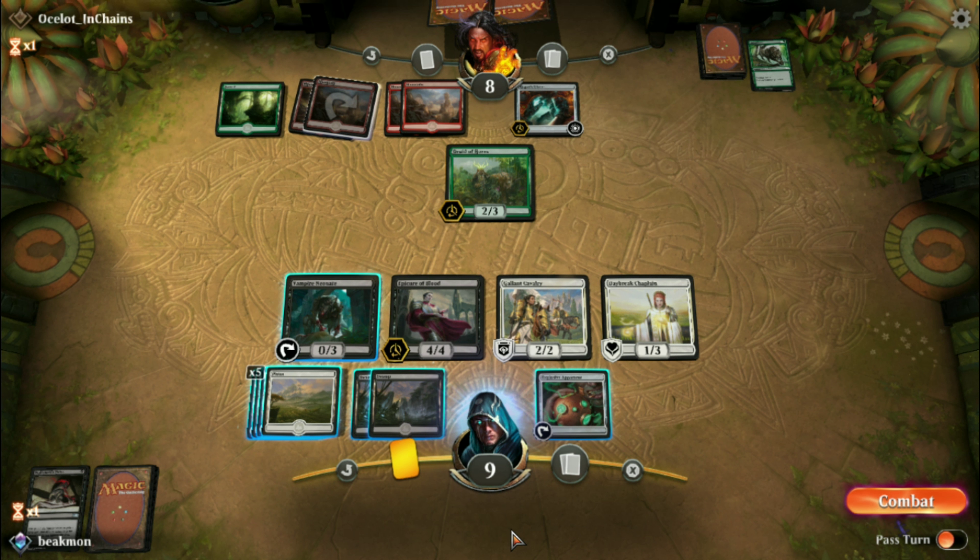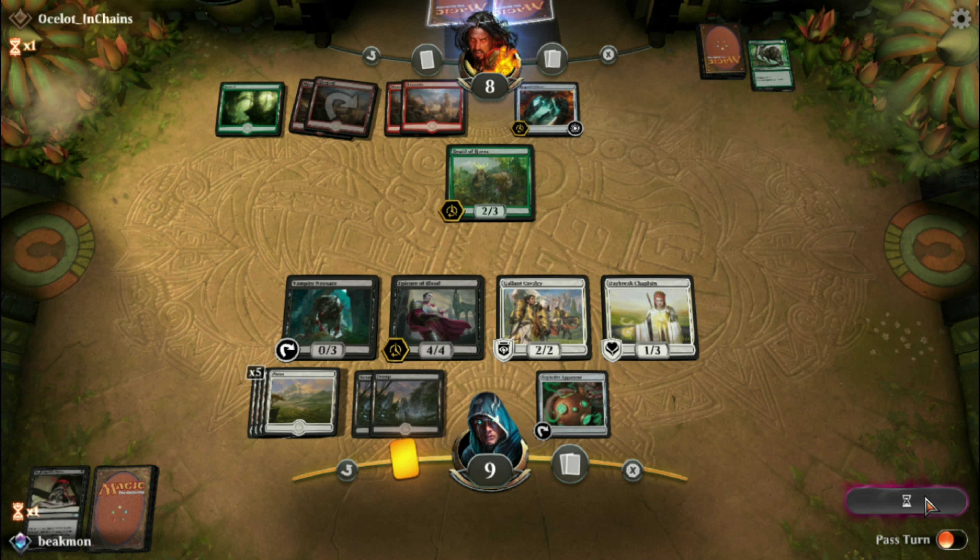We'll get two extra points in and trade a 2-for-1 for his card. Not to mention we get two extra points and be able to swing in for some good damage at this point, plus we've got another life gain around the board.